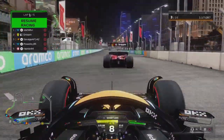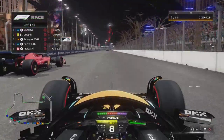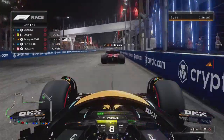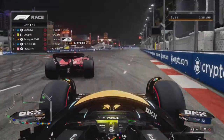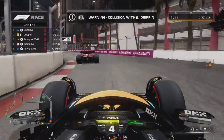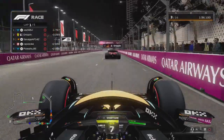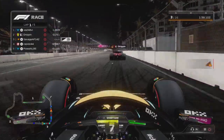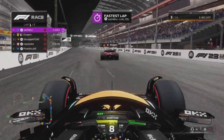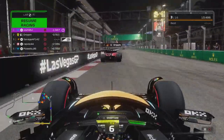Now we're chasing after the Ferrari around Vegas. It's pretty chaotic — we caught a bit of air down one section of the track. We're in the slipstream and I just did the same thing someone did to me: I rammed the back of Drippin, the Ferrari driver. That Williams guy up front pulled a 1.8-second gap. Not sure why he paused the game, but he was pretty quick.